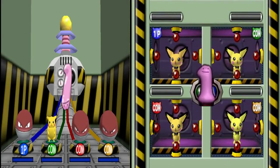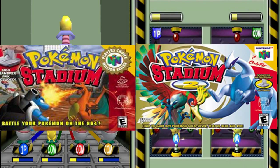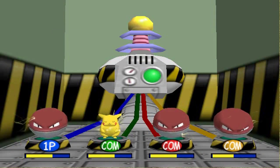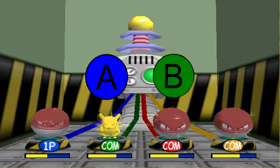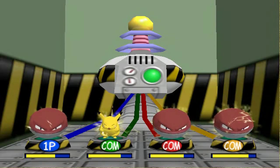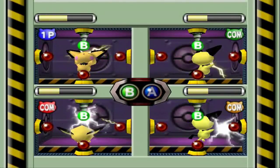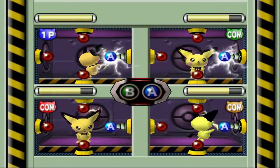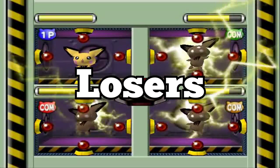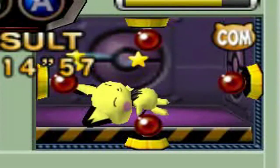My next minigame is really two in one, as they're basically the same game — one from Pokemon Stadium 1 and one from Pokemon Stadium 2. Pichu Power Plant is built off of Thundering Dynamo, where you button mash either A or B to charge the electrodes. The only difference is that in Thundering Dynamo you only press A or B, while in Pichu Power Plant you also have to use the D-pad in a certain direction before mashing A or B. The first Pokemon to get a full charge wins, and the losers get shocked — because screw you, losers!